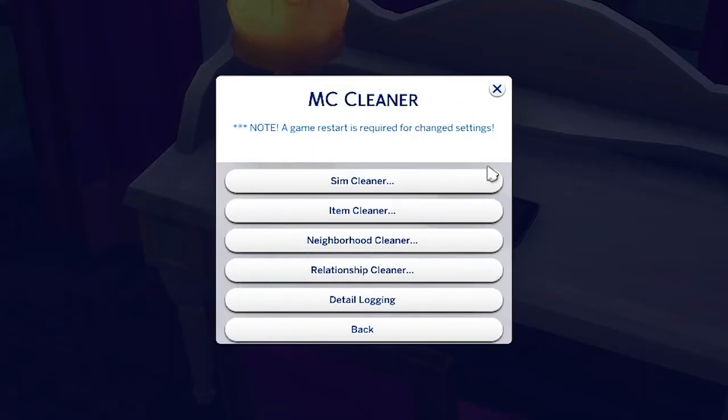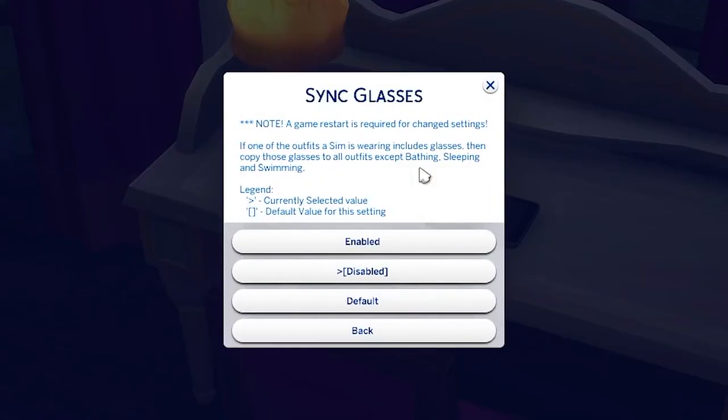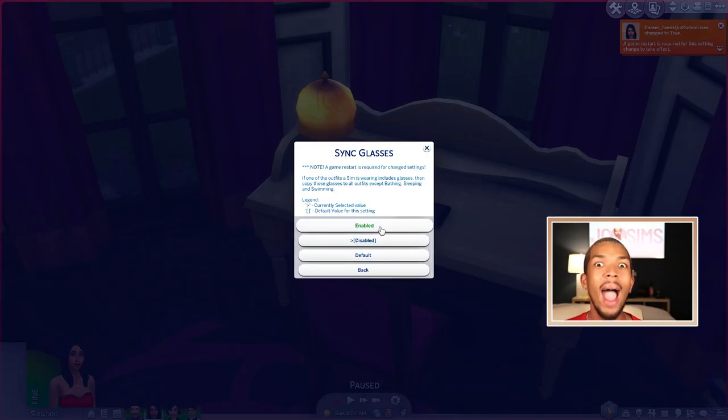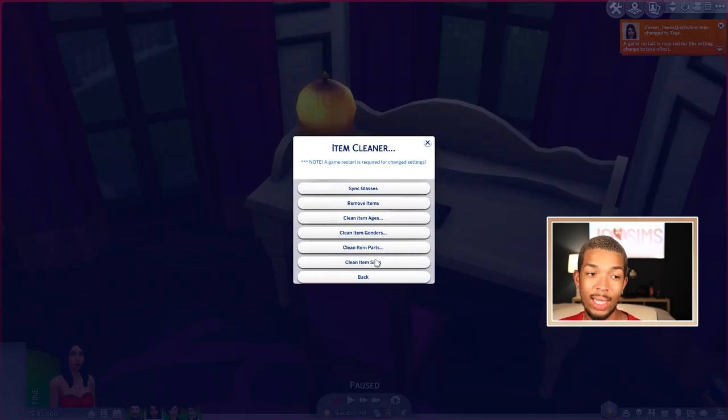Now if we come into MC Cleaner, I don't do much in here, but first we're going to come to Item Cleaner and go to Sync Glasses. If one of the outfits a sim is wearing includes glasses, then copy those glasses to all outfits except bathing, sleeping, and swimming. If I have a sim wearing glasses and I'm all about the realism, I make them wear their glasses for all their outfits. MC Command Center will do it for you automatically — I always have that enabled. I think that is so cool, and that's the only thing I use out of here.